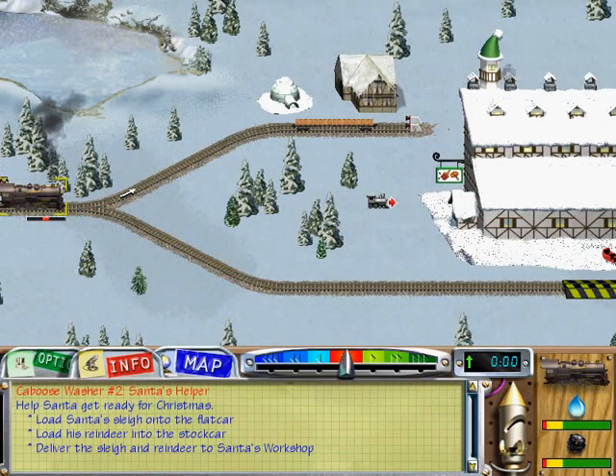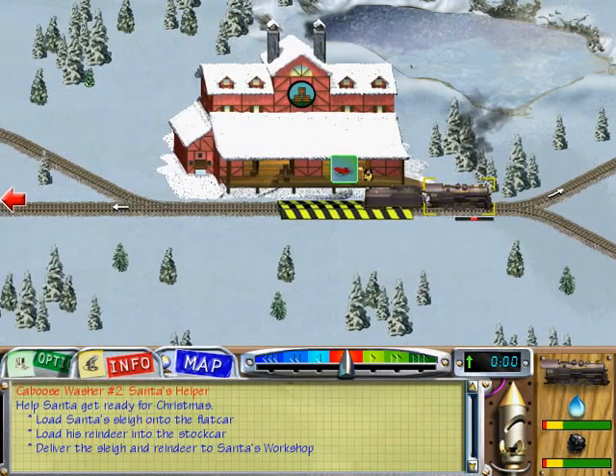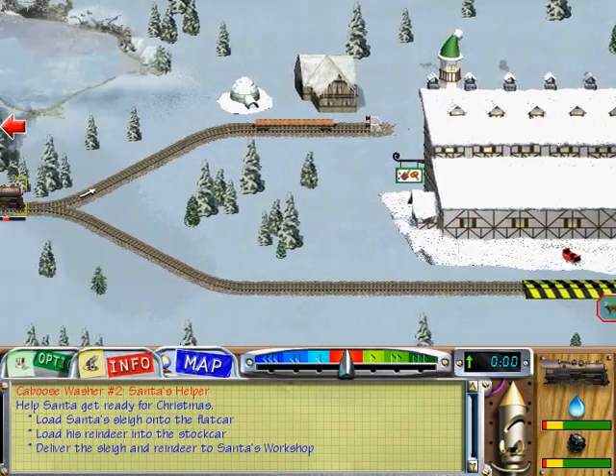So this is the second mission. Basically, just couple up to the flat car, put the sleigh on the flat car, couple back up to the stock car, put the reindeer in, move the train to the loading zone, put the reindeer in the stock car, and then deliver everything to the destination. So let's do it.